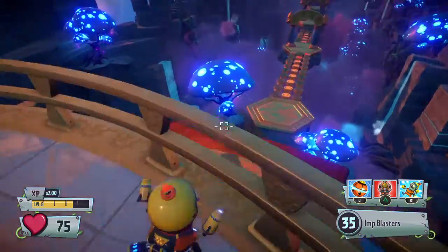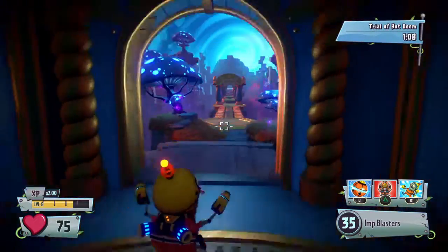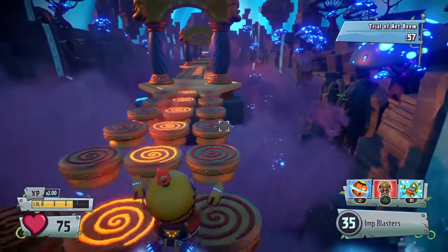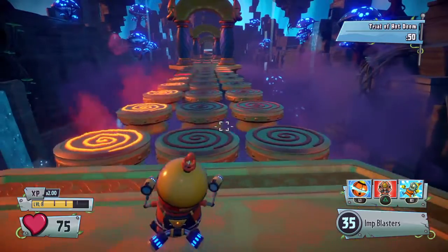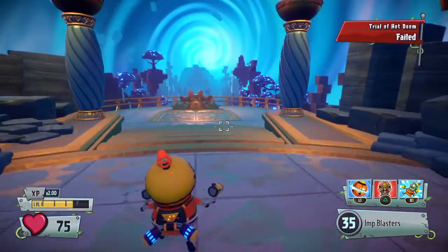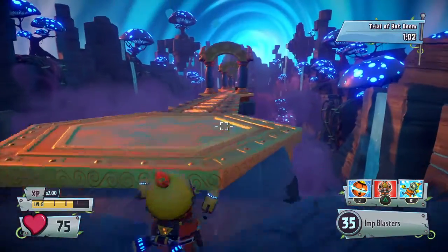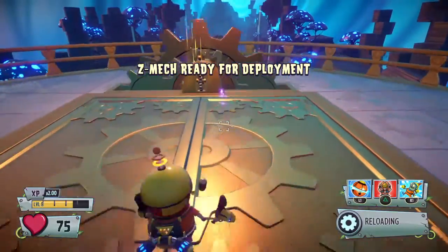Hmm, looks like a frying pan down there. I think the purpose is to not touch the ones that are getting lit up. Let's begin. Oh, we got one minute — hurry! Alright, don't get touched by the burning stone or the ones that light up.